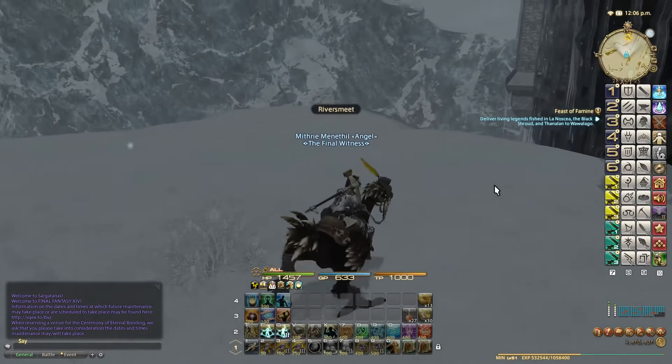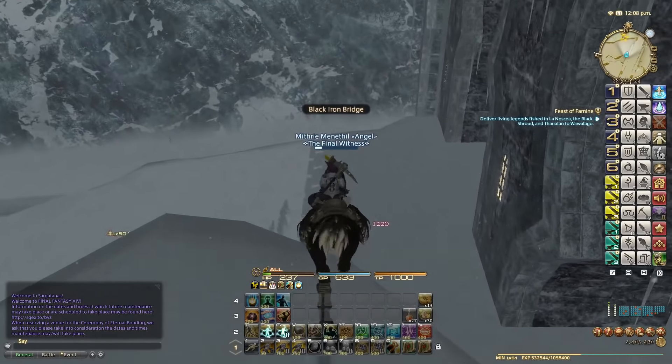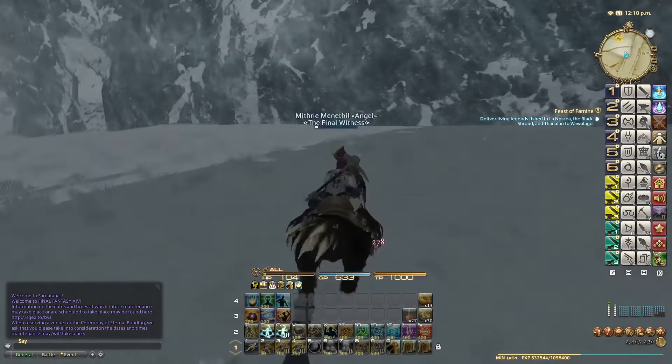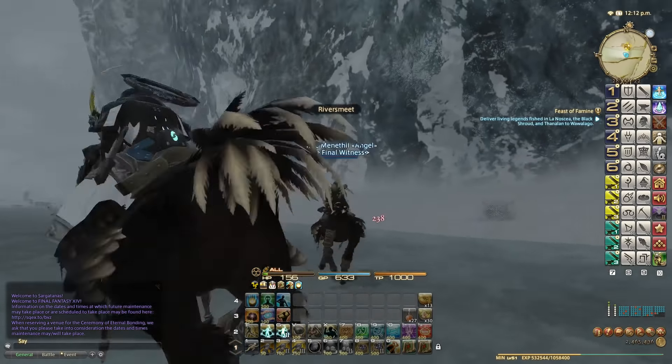I'll explain which abilities I use, when I use them, and what the results are — that's the important thing. And you can jump off these cliffs without dying; I haven't unlocked flying in this zone yet, but hopefully very soon. Remember, you won't die from fall damage as long as you're not in combat. That is the thing to remember.